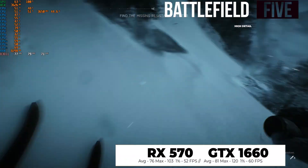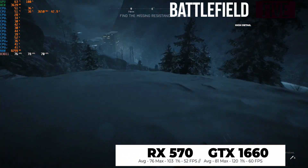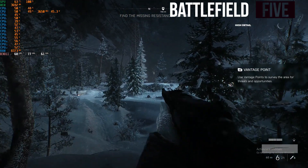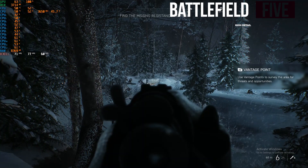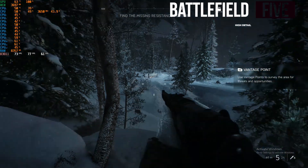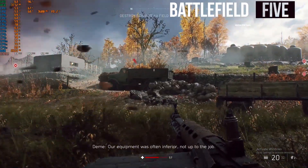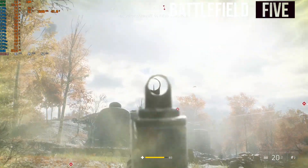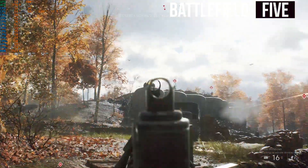First up in games we have Battlefield 5. The RX 570 had an average of 76 FPS across three stages of the game, while the GTX 1660 had an average of 81 — only a 6% increase over team red. The RX 570 was smooth across all three levels tested in single player mode, quite an impressive feat for a very graphically intensive game.